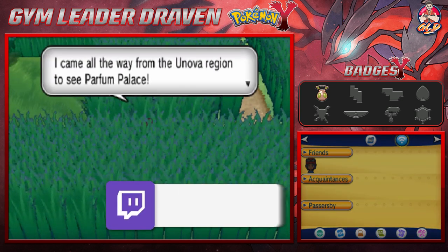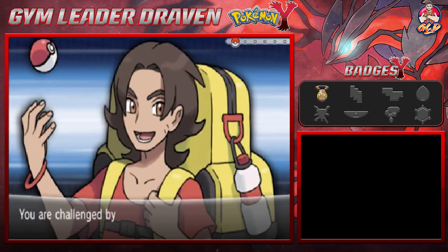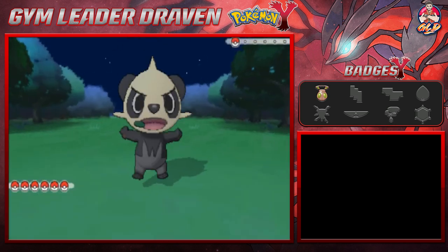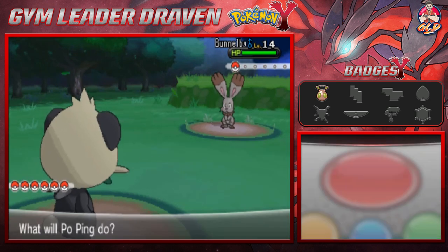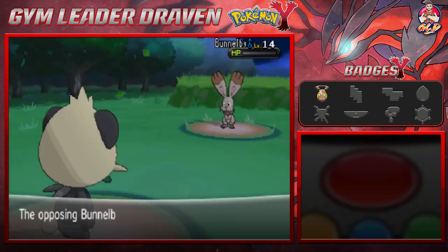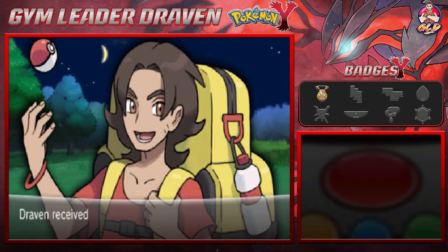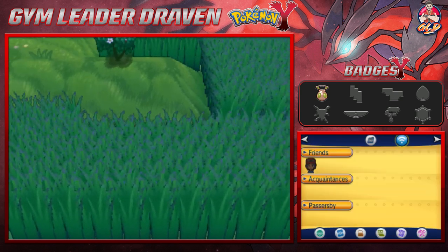A trainer came all the way from the Unova region to see Parfum Palace — sorry you wasted your time. Here we are taking on Roderick, and thank you Arceus we're taking on a Pokemon we have a shot with. Karate chop — and there's the chop! Another Pokemon down for Po Ping. Roderick has been defeated — and there is an item right here: an Ultra Ball. You're probably going to need an Ultra Ball for what's coming next.